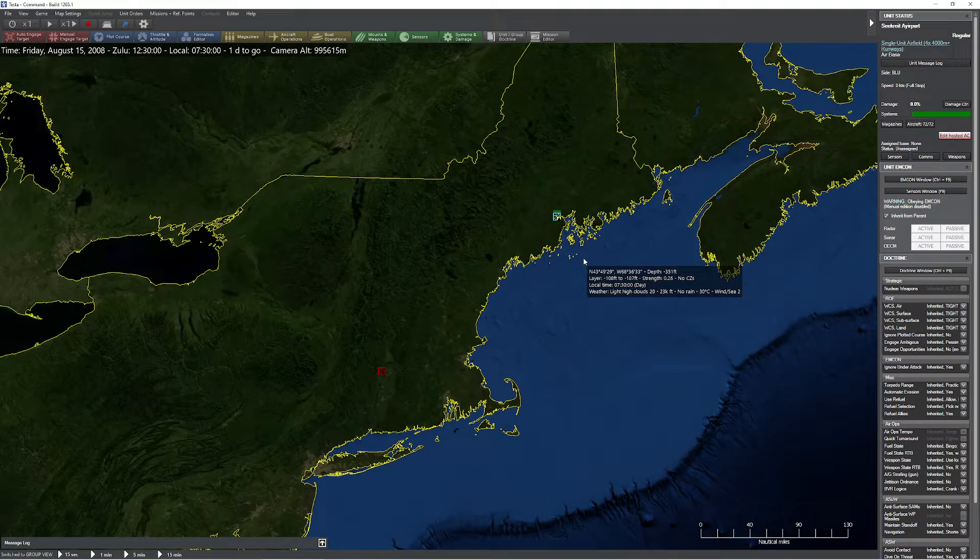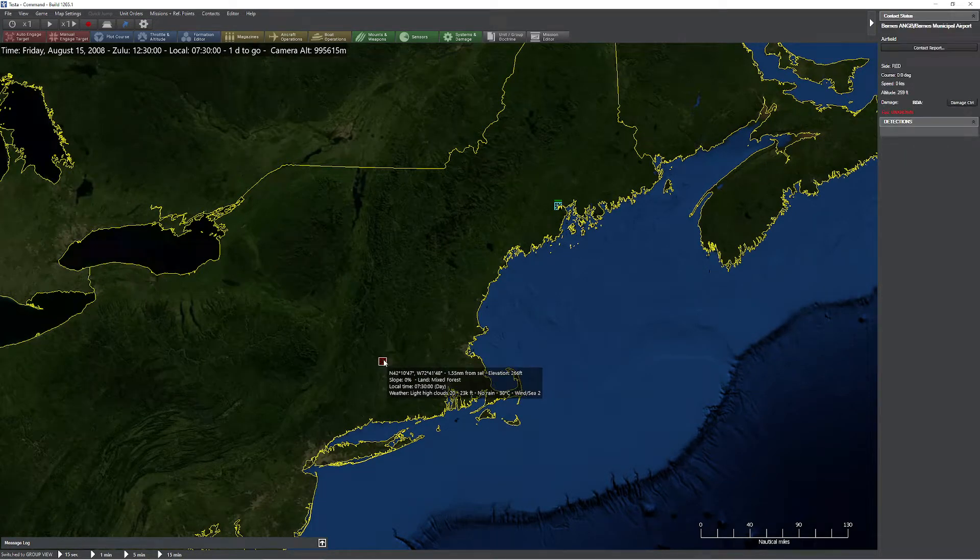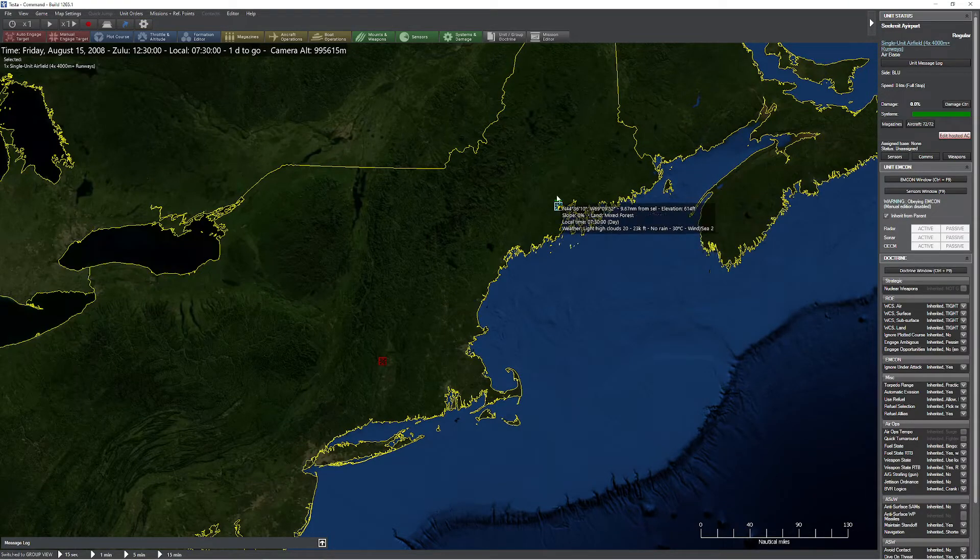Hello everyone. In today's video we're going to be taking a look at the difference between using mission escorts versus creating a separate CAP mission for striking a target. I've set up a pretty typical scenario where Barnes Air National Guard base has offered up their entire airport as a victim. Up here we have my secret airport, absolutely loaded with some really good Generation 4 and 4.5 fighters, so it should be a pretty interesting engagement.